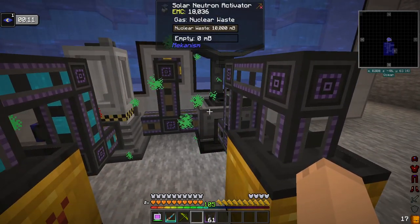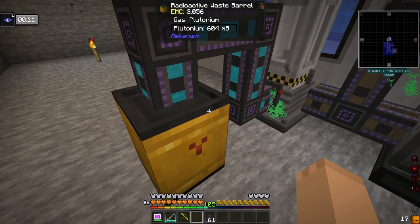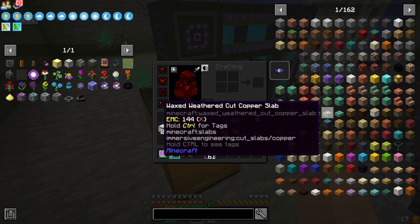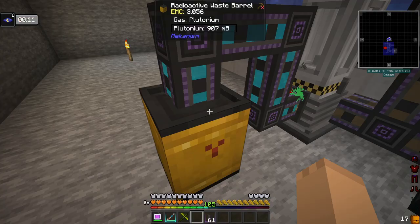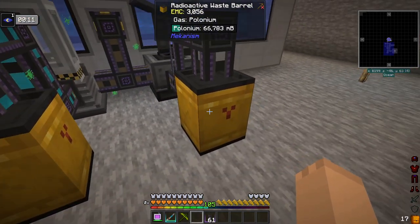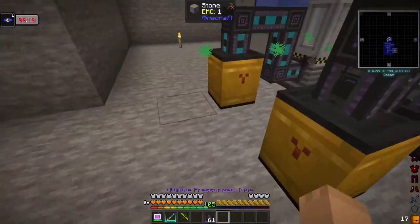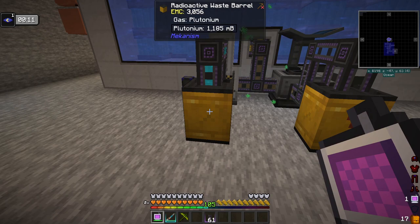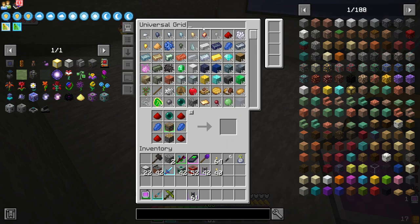We've got plutonium and polonium being made from this. I was doing the numbers — let me go over to my notepad. We need a total of 72 plutonium pellets and 291 polonium pellets. To get those pellets we're going to need some...